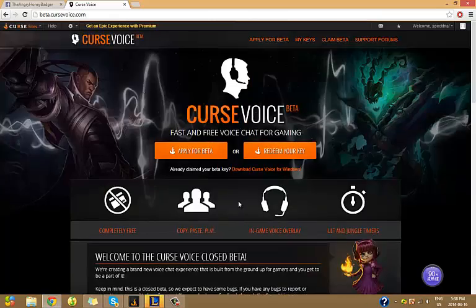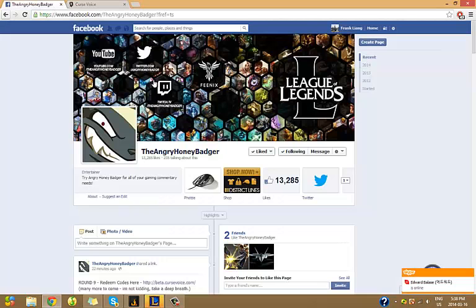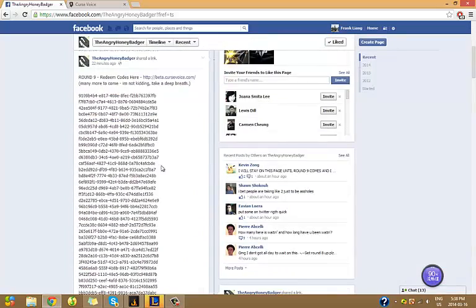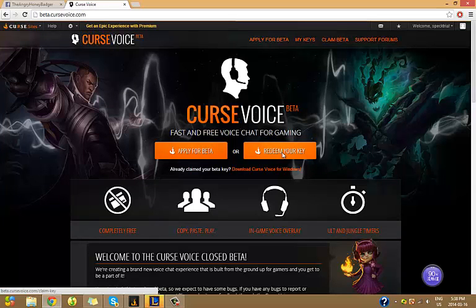So if you want to be a beta tester, you can either apply to be a beta tester, or you can just get a beta key. If you go on Facebook and go to the Angry Honey Badger's Facebook page, you'll see that he has lots of codes that work.